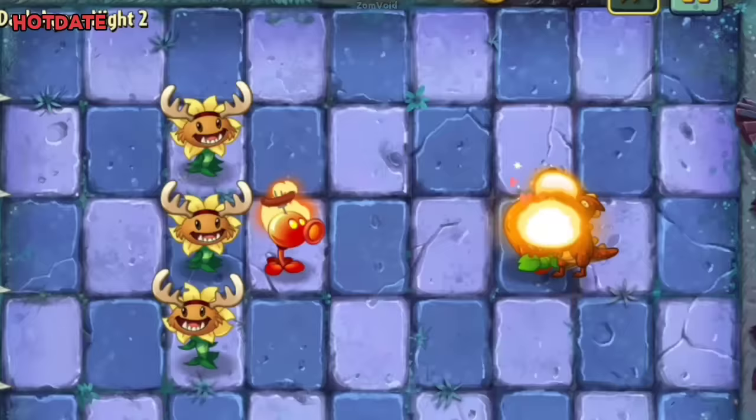For some reason, Hot Date can kill Imp Dragon Zombie, despite this zombie being immune to fire damage.